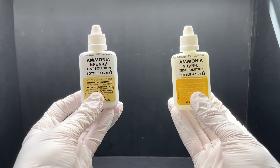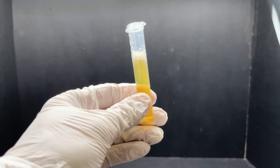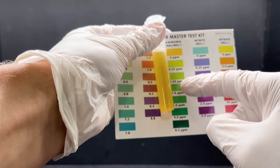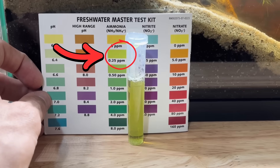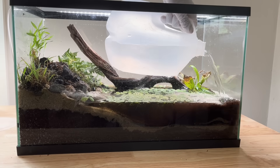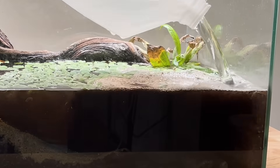I should probably have adult supervision for this. I put in eight drops from each of these test solution bottles, and then I shook it. I may not know how to read, but last year I learned about colors. For the water to be safe, I need this tube to stay yellow. If it turns green, that's a problem. We just have to wait five minutes. That's not yellow, so basically they're all gonna die. So I sucked up the water, spit it back into a bucket, and replaced it with treated well water — except I forgot the plastic baggie, so dirt went everywhere.